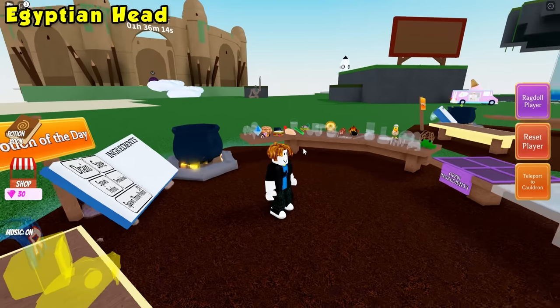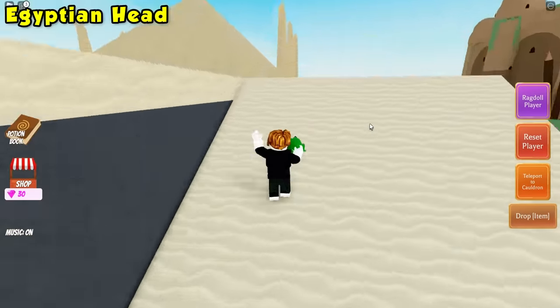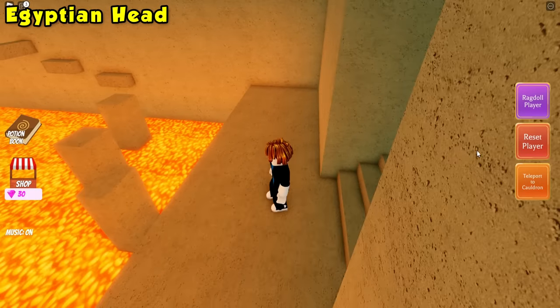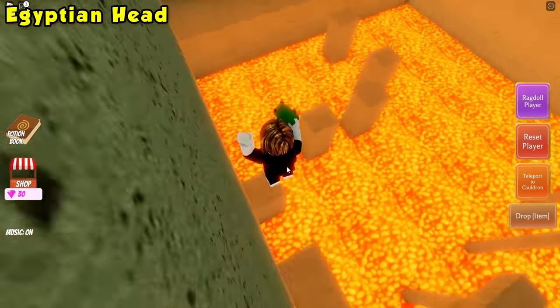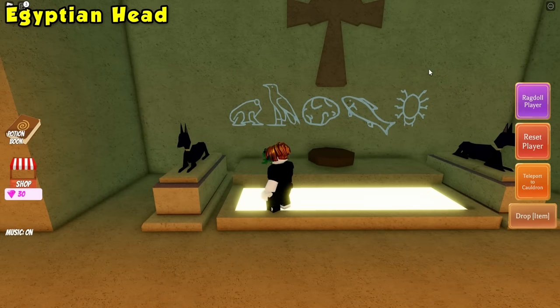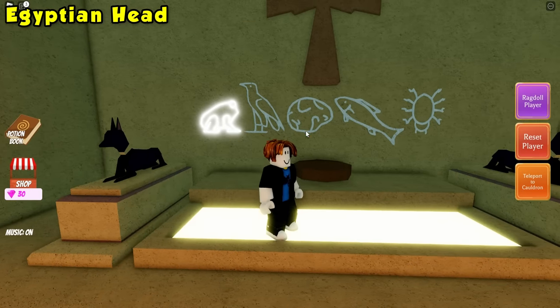For the Egyptian head ingredient, go ahead and grab a frog, and then we're going to need to take it to the pyramid. Once at the pyramid, we will need to do some parkour. Once we complete it, you'll notice there are five symbols over here which are ingredients: a frog, bird, brain, fish, and spider. Go ahead and click the frog while holding the frog — we've now completed one out of five. So we've got to go ahead and bring back the bird, brain, fish, and spider ingredient.